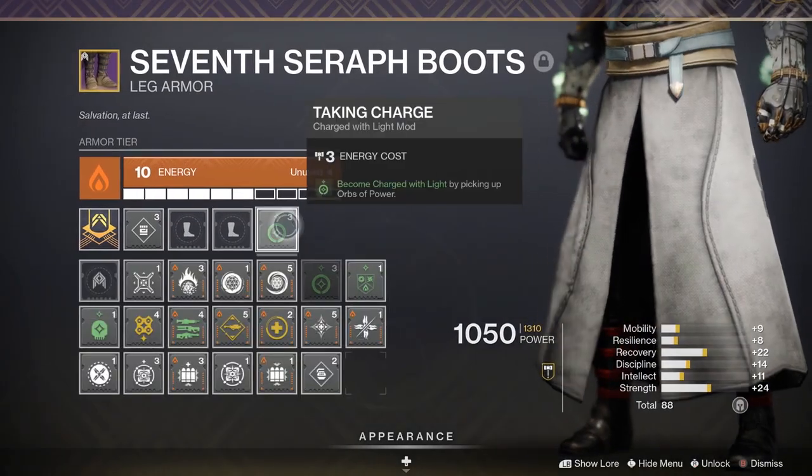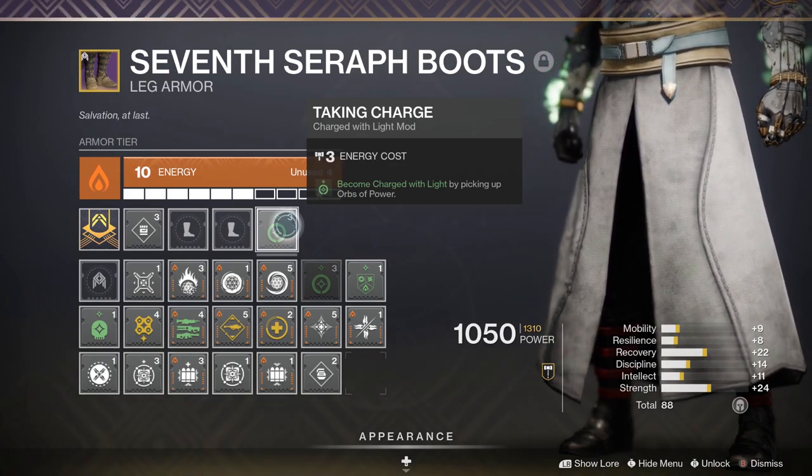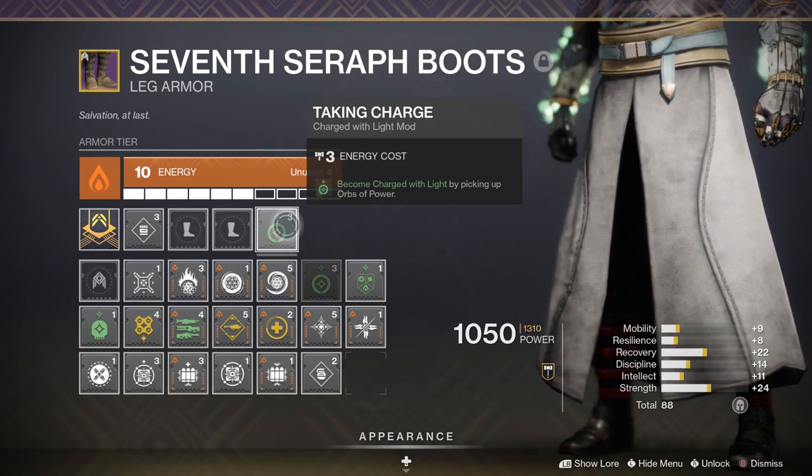Next we have Taking Charge: become charged with light by picking up orbs of power. Say you have a masterworked weapon or you're playing with a fireteam — this entire build is about getting charged with light, it going away and coming back. But this one can be changed for other mods, and we'll talk about that later on in the video.